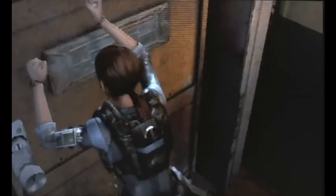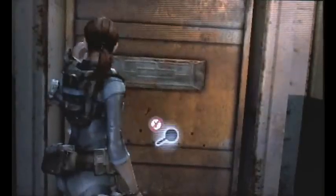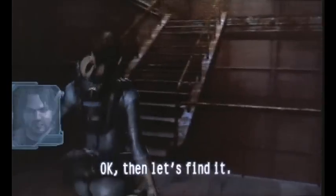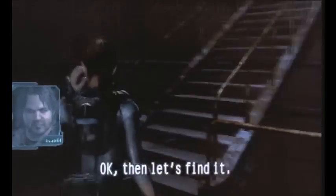He's tied up so you can't free him yet. You need a key, so go through this door to find it. Go up the stairs and right there is a herb. Get it and go through this door.